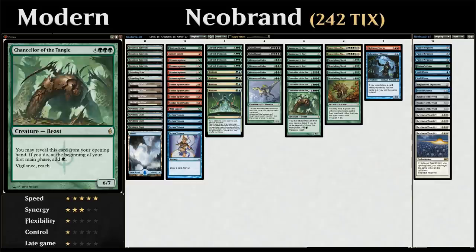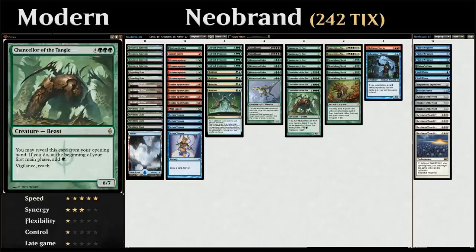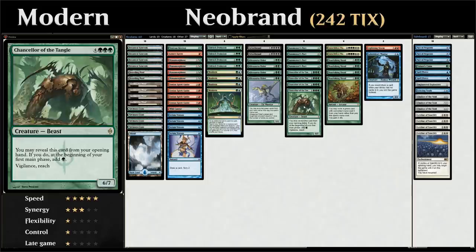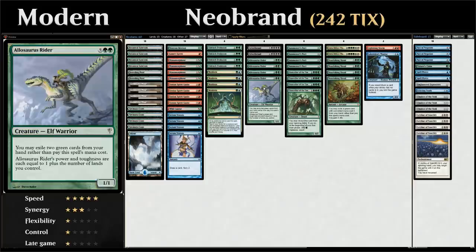We also have the full four copies of Chancellor of the Tangle, which if we have it in our opening hand we can reveal it, and then at the beginning of our first main phase add green mana to our mana pool. That extra mana can allow for some very explosive starts. If we can't quite combo off on turn one, we can maybe use that green mana to help us cast Wild Cantor and store that mana for the following turn. The Chancellor also counts as a big green creature we can exile to Nourishing Shoal to gain extra life, or exile to Allosaurus Rider to help us cast it on turn one. The Chancellor does multiple things in the deck and is a very key part of it. Then we've got four copies of Nourishing Shoal — we can exile Chancellor of the Wyrm or Allosaurus Rider to gain massive amounts of life to keep comboing off and drawing cards with Griselbrand.